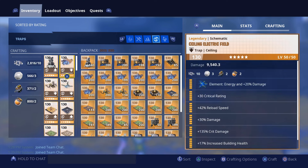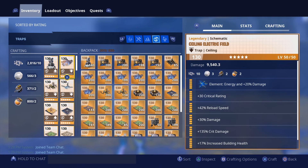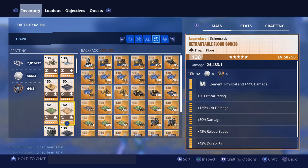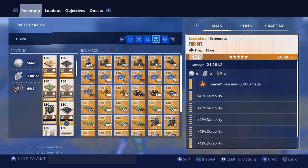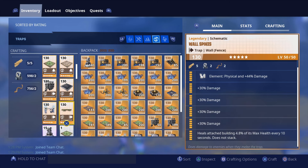We're going to have ceiling gas traps with damage, crit damage, crit rating, reload speed, and durability. Ceiling electric fields are going to have energy, crit rating, reload speed, damage, crit damage, and increased building health. Ceiling zapper is going to have element energy, damage, crit damage, crit rating, reload speed, and durability. We're going to have sound walls with two reload speed, all durability, and one effect duration. Tar pits are going to be all durability. We also have wall spikes with heals-building-attached and all damage perks.